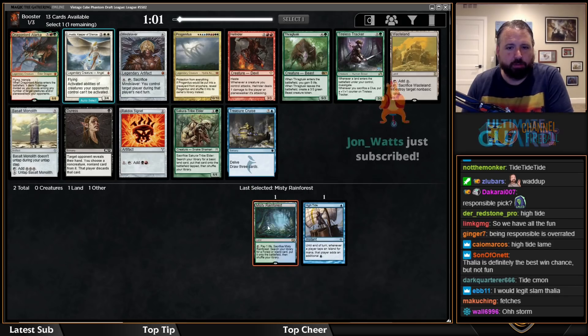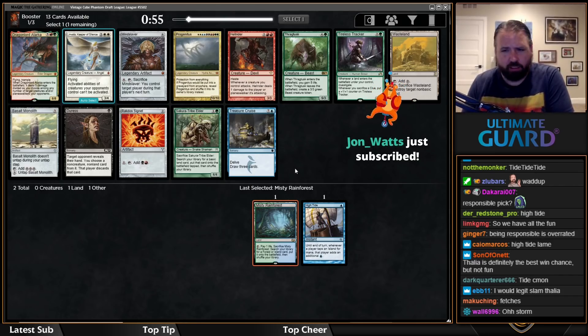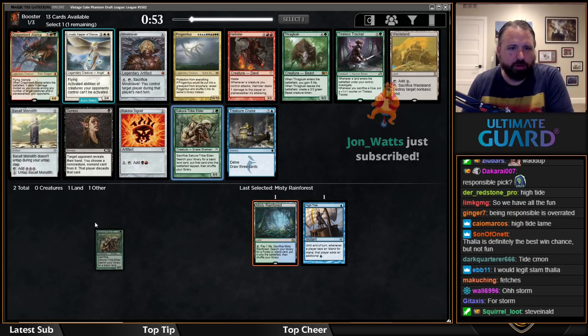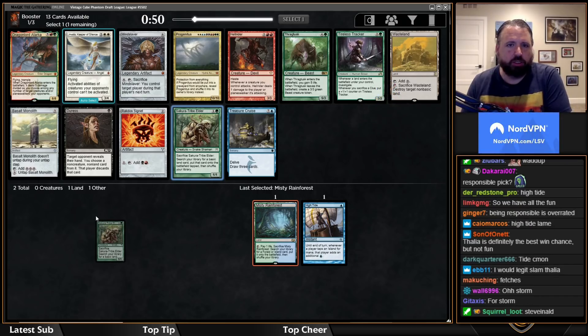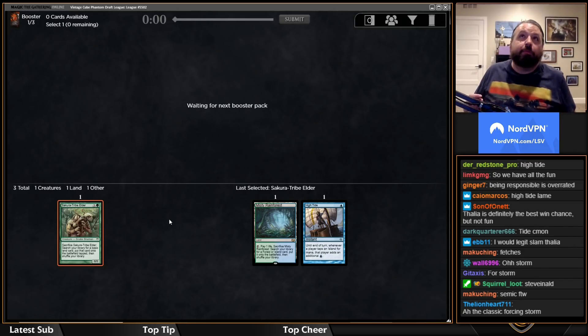Sakura-Tribe Elder — I love that in blue-green High Tide decks because it's a speed bump, buys you a turn, gets an extra island into play, and fixes your mana. Does everything you need. There's also Tireless Tracker and Basalt Monolith.